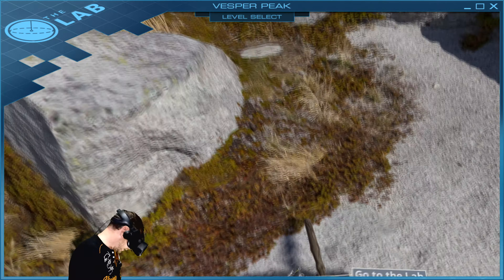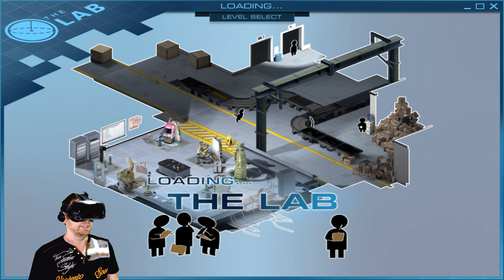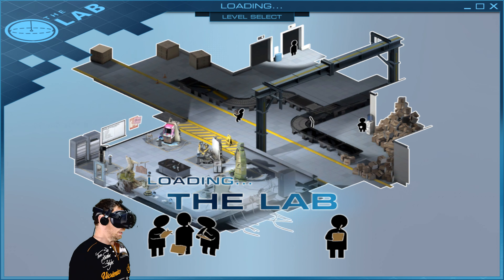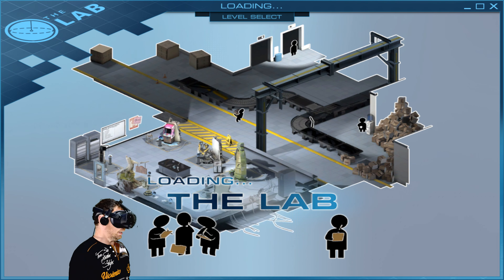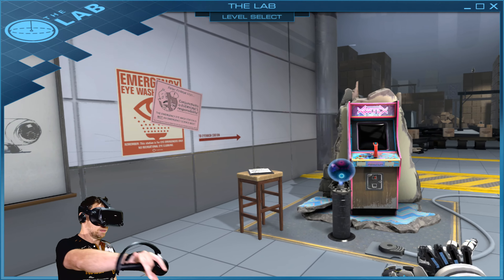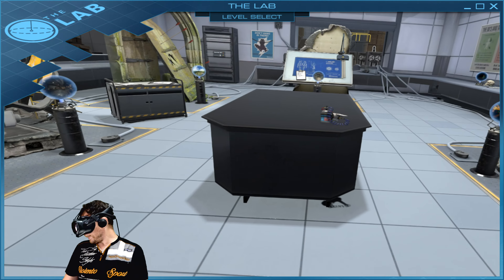All right, let's go to the lab anyway. So this is the actual lab, and I noticed one thing they haven't put in is free locomotion — but I don't know if that's in a setting somewhere. This is basically the lab and it has lots of different things you can try out, which are pretty cool. But is it still relevant? Is it still good?